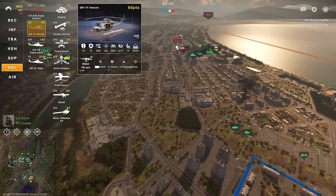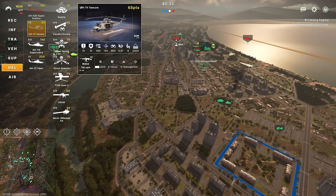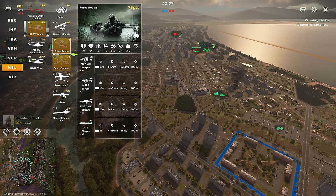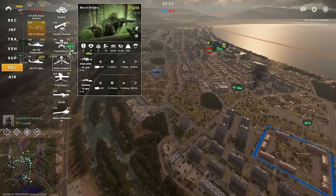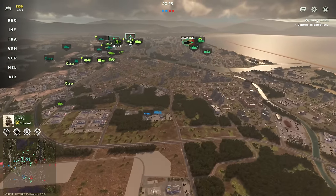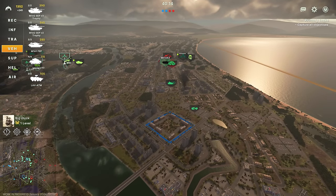Since we still have plenty of points, we'll do the same with the Venom. Now the Venom can't really carry many people. If you hover over the card, you'll see how much weight it can carry — 2,500 on the far right — and next to that is the number of seats, so that's how many people it can carry. In this case, Force Recon — 6-man squad — and Scout Snipers — 2-man squad. Recon is super, super important in this game. Do not understate how important it is. Make sure to bring it up as much as possible.